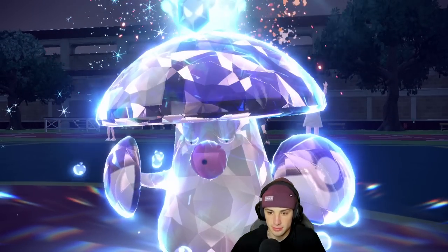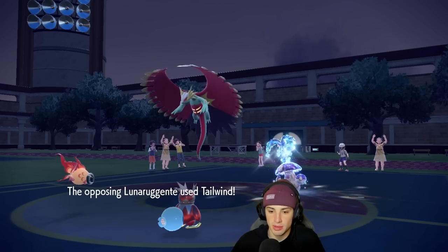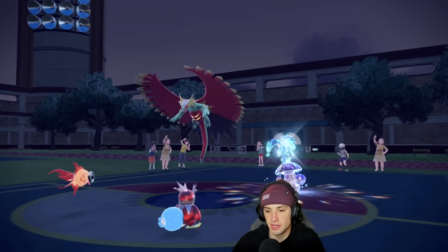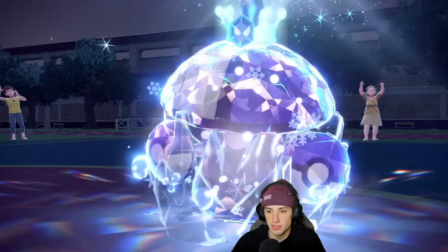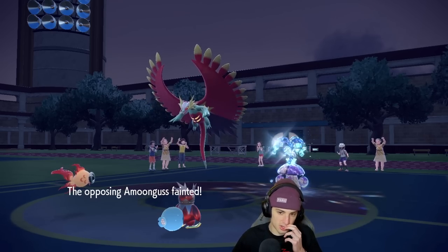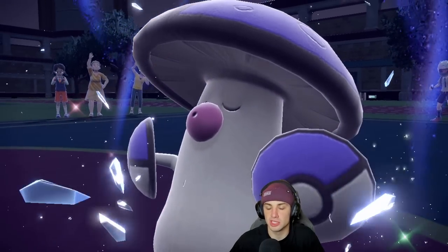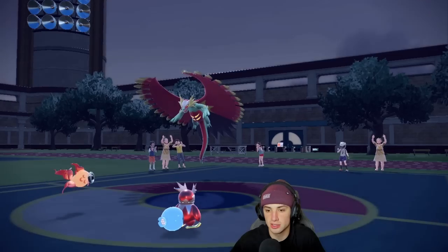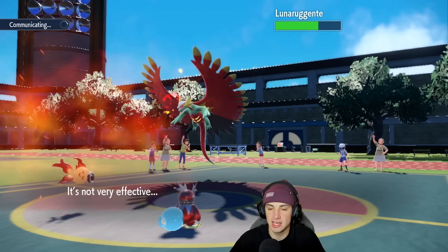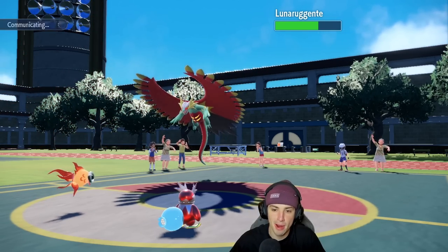Rage Powder comes out here — that kind of sucks. Maybe I should have Icy Winded. We're not going to play into that, and Tailwind is going to fly from them. Okay, so they set up a nice lovely Tailwind. Freeze Dry flies and takes out the Amoongus. Then we're going to start to rip here. I still have Scizor in the back with Bullet Punch, which is big time. We still have full HP — we haven't taken a lick of damage. Heat Wave chipping up nice damage. Give me the burn... no burn.